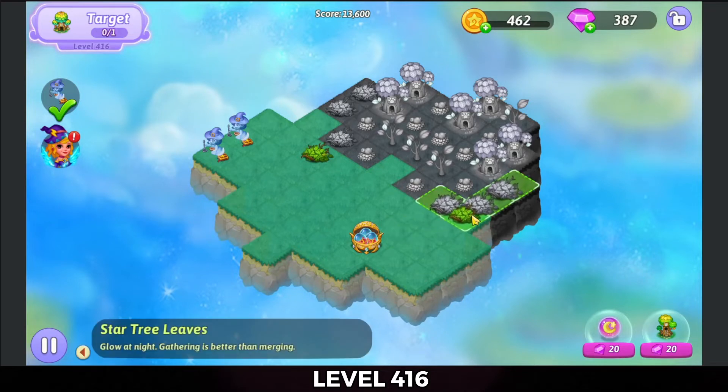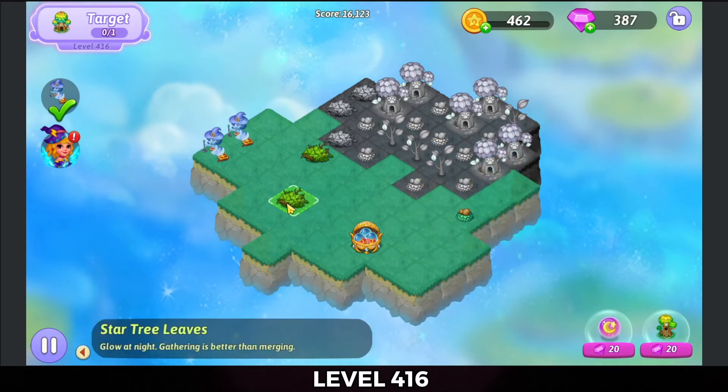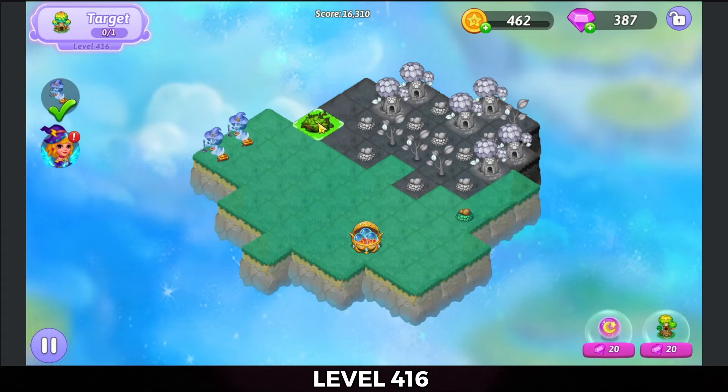We've got dead land, so we're going to four-merge on the bottom right. That gives me another one of those grass star tree leaves. And we're going to five-merge those on the upper left.